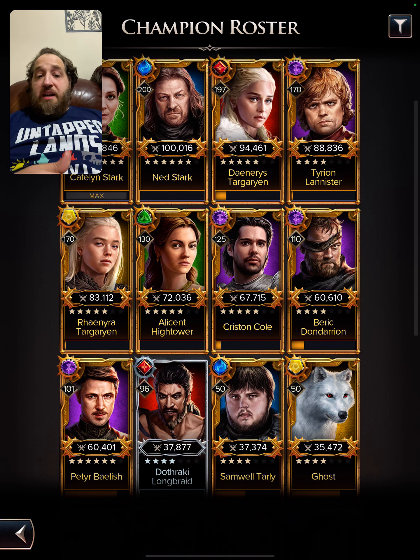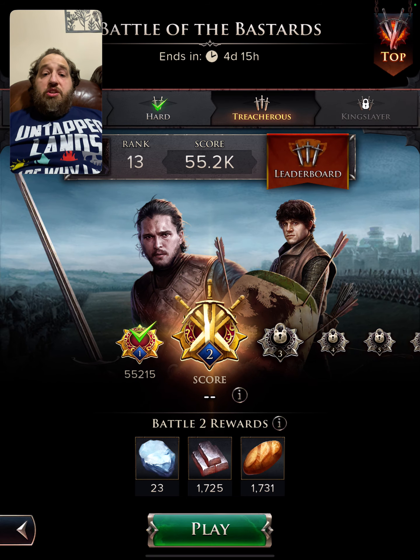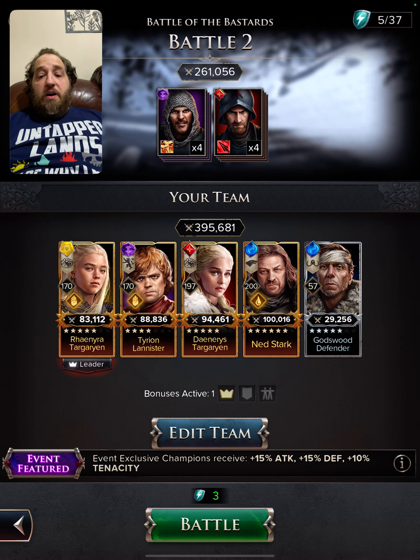Let's go ahead and run this — it'll be my second treacherous match. When doing these events you have to play them often to increase your score since boards are RNG dependent. We're going with Rhaenyra as lead — when an enemy is defeated, two random power-ups come to the board, creating cascades and filling stamina bars. We'll also bring the level 57 Godswood Defender.